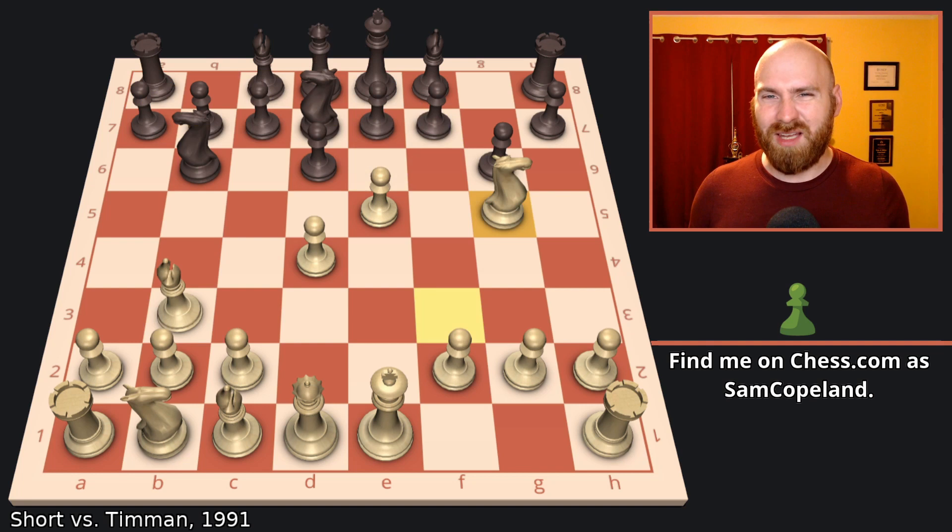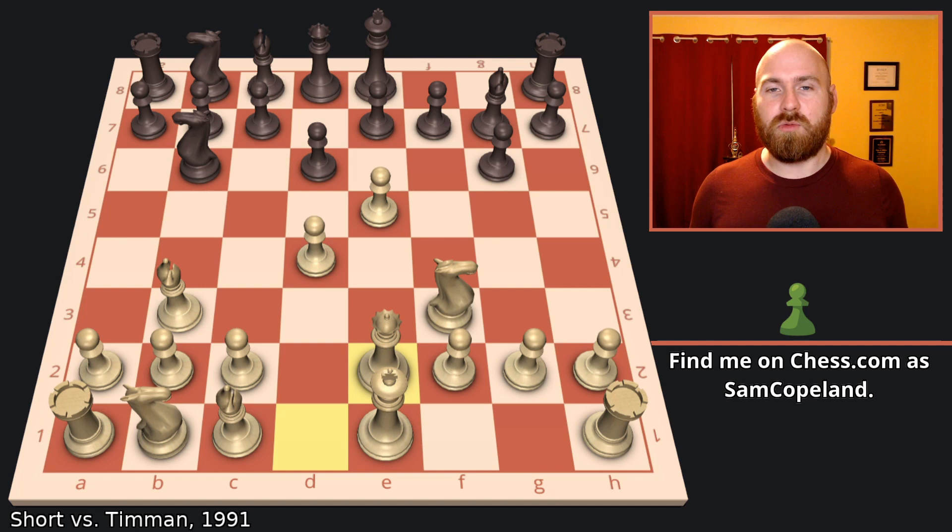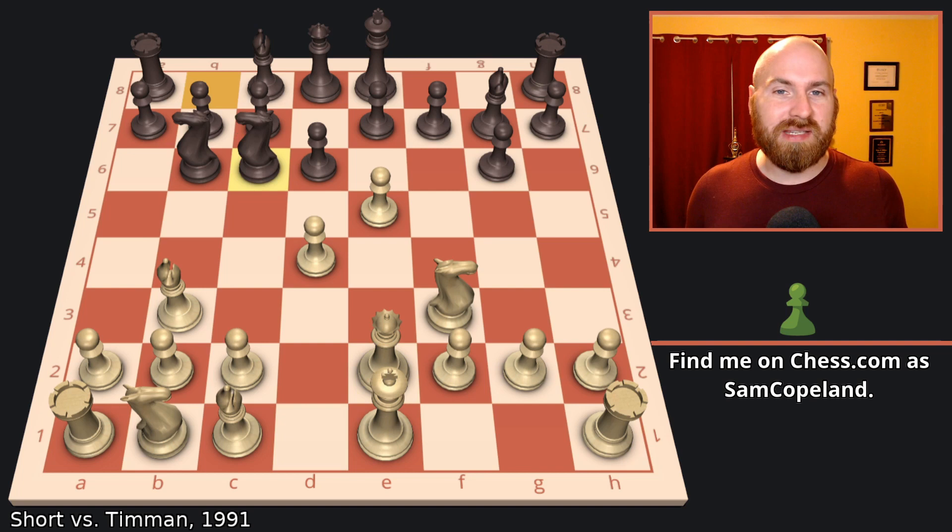So we get bishop G7. Now knight G5 would just be met by castling. And now queen to E2 — great move. The queen is supporting E5 and getting off of the D file where there could have been a queen trade after black captured on E5. So after queen E2, black develops with knight C6 and white castles.